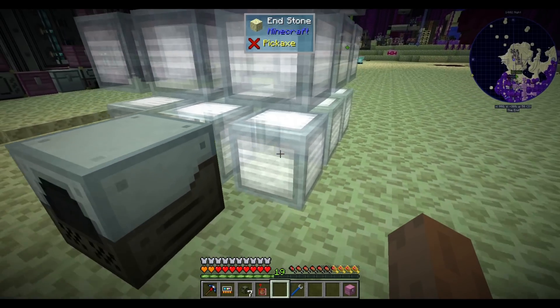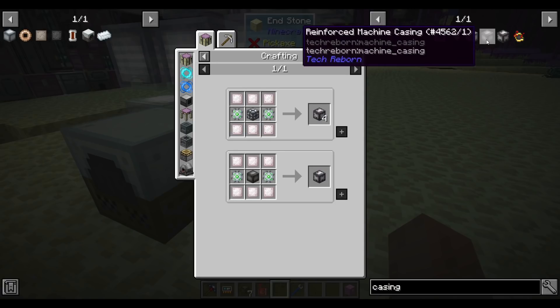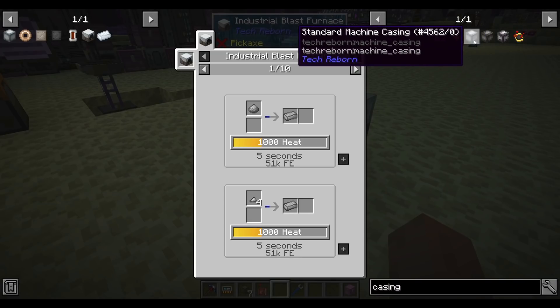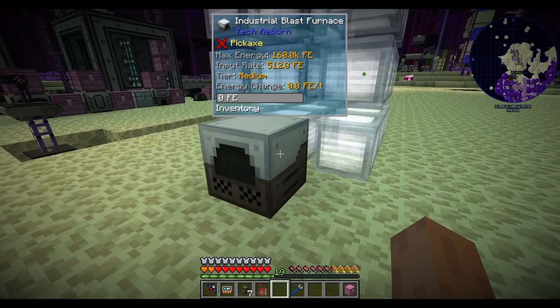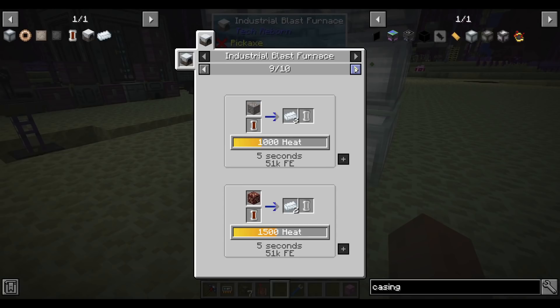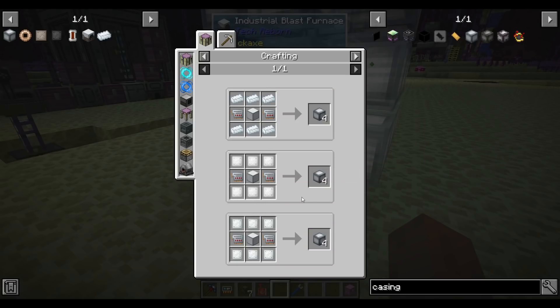The casings come in standard, reinforced, or advanced tiers. We'll start with standard — the higher the casing tier, the higher the temperature can go. We can make steel at 1000 heat, and you can mix and match casings, each contributing a certain amount to heating. The two innermost blocks are air blocks — if you fill those with lava you get another 500 heat. A blast furnace with all standard casings gives 1020 heat, and with lava it should be 1520, so we can even do recipes up to 1500 — including titanium apparently.